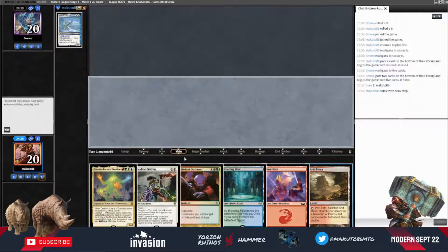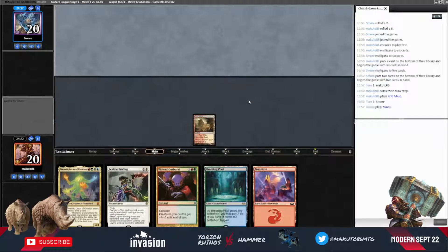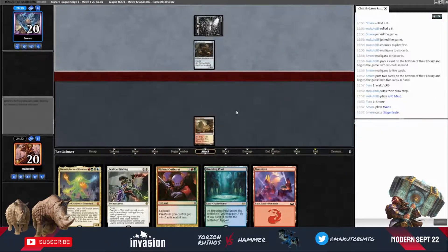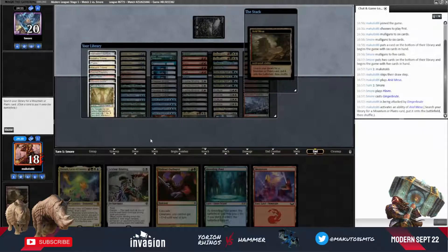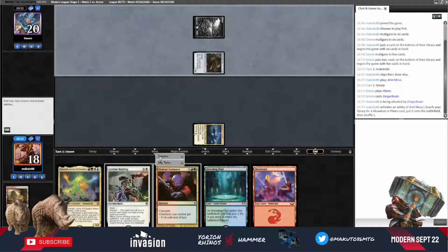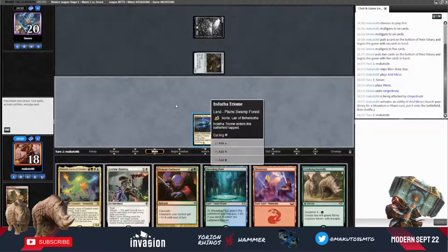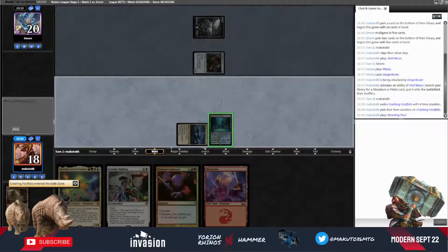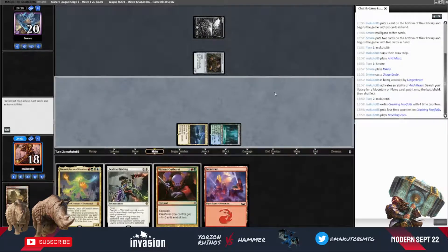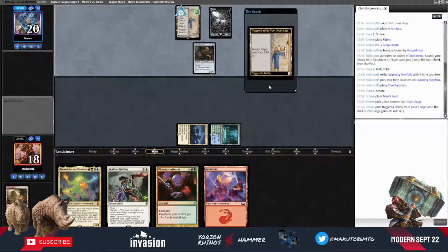Arid Mesa. We are probably playing against Affinity. I think we get this. It's our turn. We can suspend this, and we play Breeding Pool tapped. Could be Hammer, Affinity, all sorts of decks.